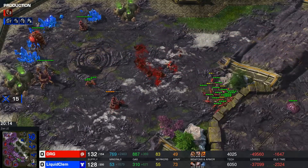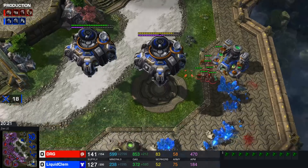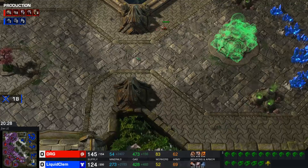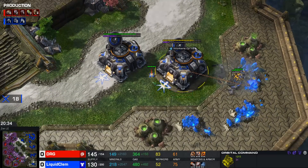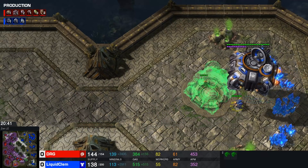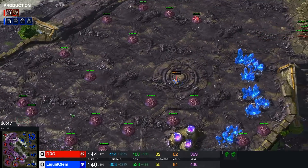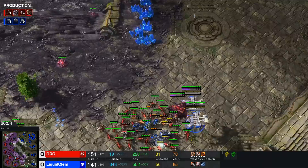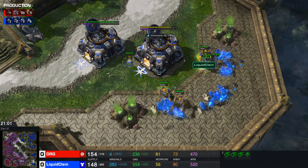Meanwhile Clem somehow manages to drop on the top side of the map — eight marines doing a lot of damage. Gets a base but no workers. The thing is there seem to be plenty of workers for DRG; it's a lack of bases. For Clem it's the opposite — plenty of bases but not enough workers. 52 workers. Clem could use a base up top, and as I say that an orbital flies to the top side. Now he has two vulnerable bases in opposite locations, meaning ling runbys are going to be very powerful.